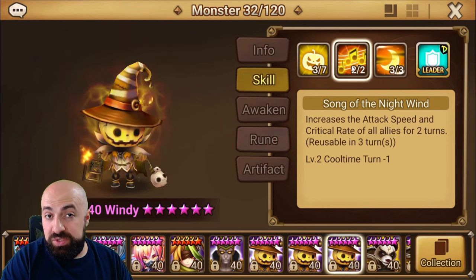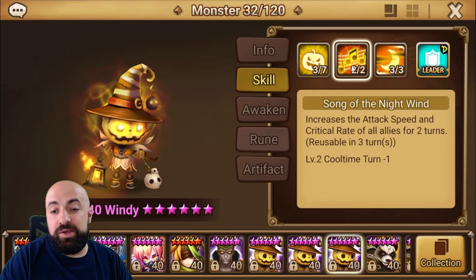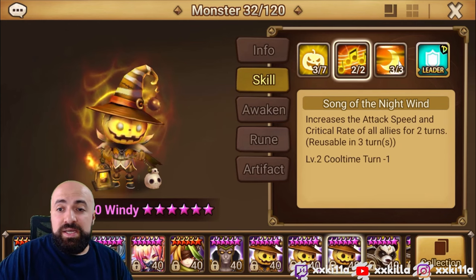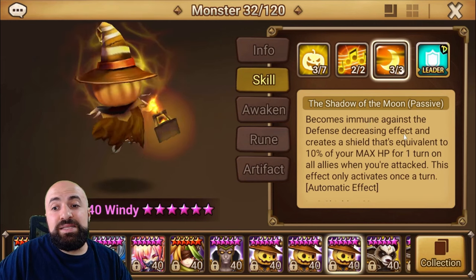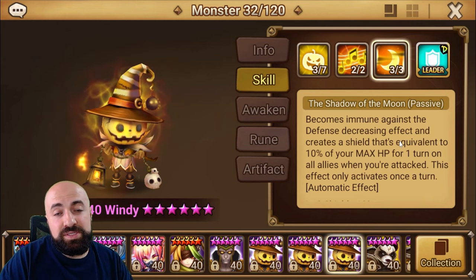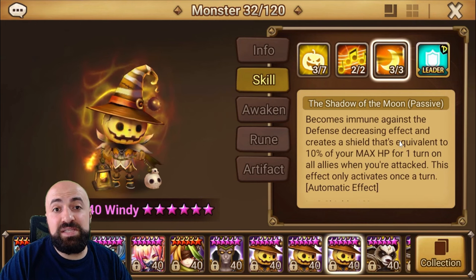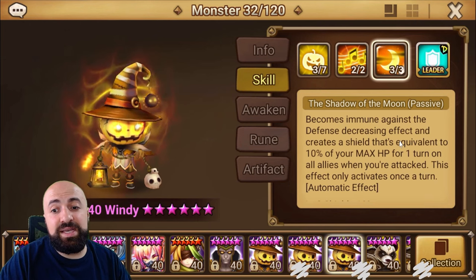One violent proc away - we're not using violent on him by the way, which you can, but you don't need to rune him violent. It's a three-turn cooldown. Out of those three turns you have attack speed and crit rate up for two turns. Skill three is his passive - this is the one you want skilled up. It becomes immune against defense decreasing effects and creates a shield equivalent to 10% of your max HP for one turn on all allies when you attack. This effect only activates once a turn.